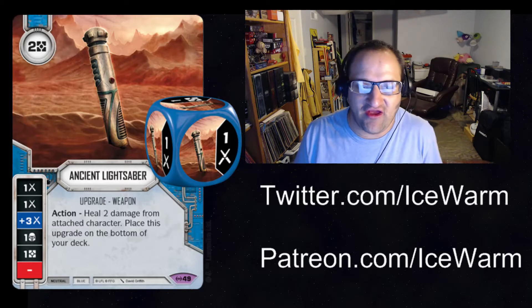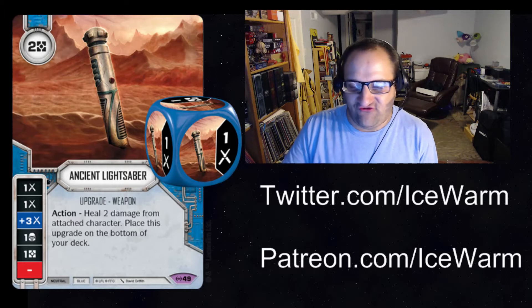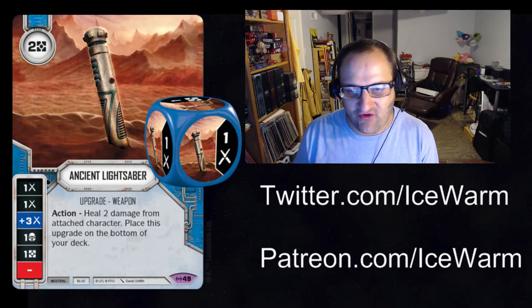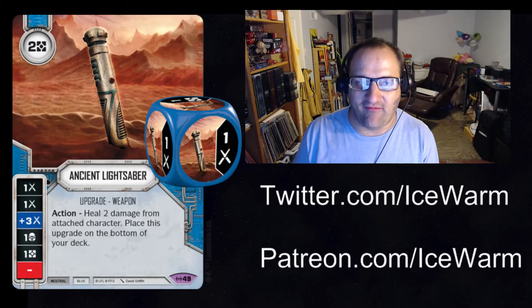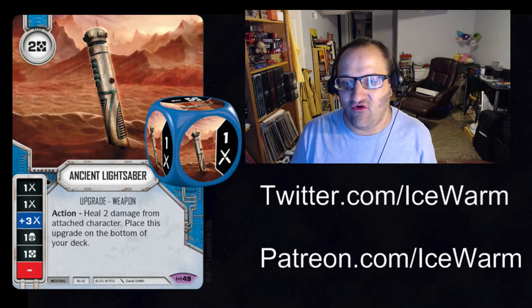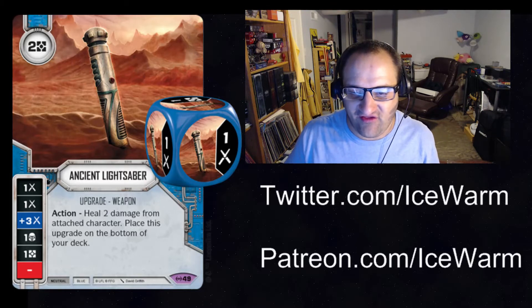Not sure if this looks like Obi-Wan's old lightsaber, or maybe Qui-Gon's, or just maybe a generic old lightsaber. But you get your three damage sides and a pretty cool ability to heal two damage, and I like what you can do with this with Lightsaber Pull — you can constantly play it, discard it, or put it on the bottom of your deck to heal, and then Lightsaber Pull it back to your hand. That is the Ancient Lightsaber.